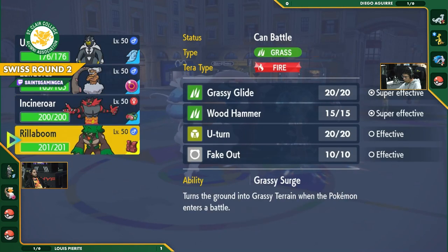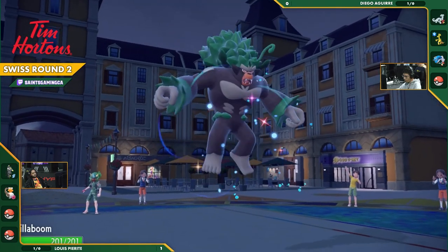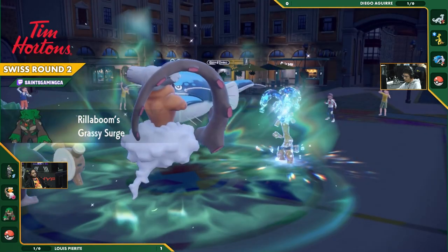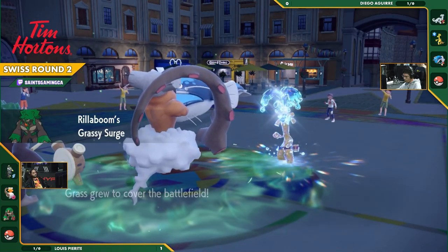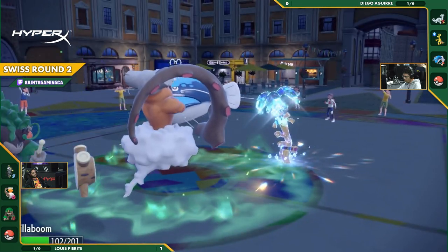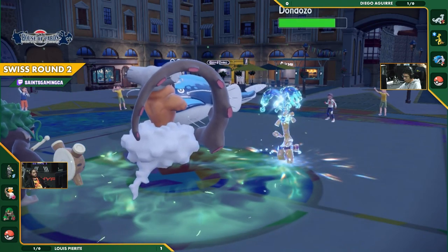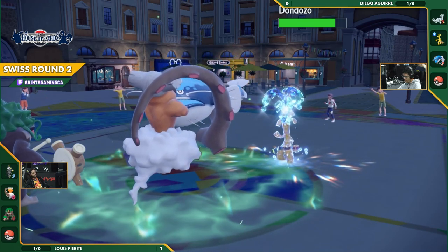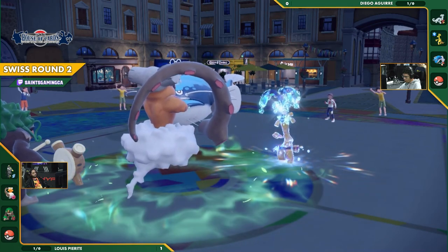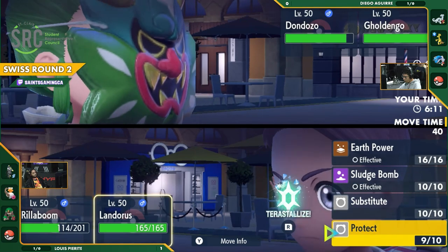Luis didn't bring Calyrex Ice Rider. Interesting. It's like we're going back to Regulation here. We're back in Reg F or something. But this is interesting. Rillaboom will take the field. The thing with Gholdengo is it does not have Protect, doesn't have any way to defend itself. So it will be eating this full power Grassy Surge. There's the Shadow Ball into the Rillaboom, doing almost just under half. And there's that Grassy Terrain. Now Dondozo using that Leftovers and Grassy Terrain to just get right in here and stay so healthy and tanky.